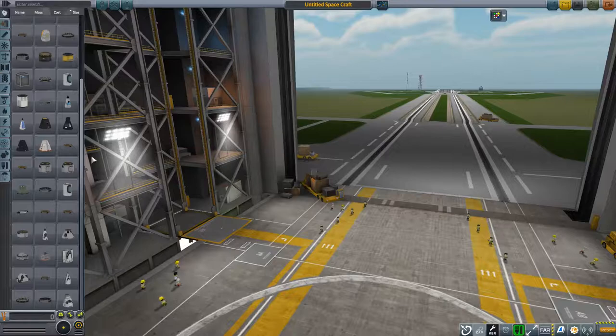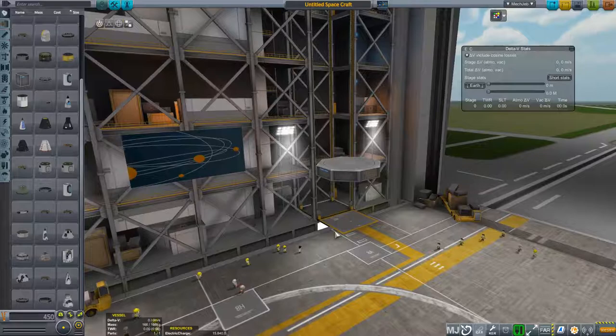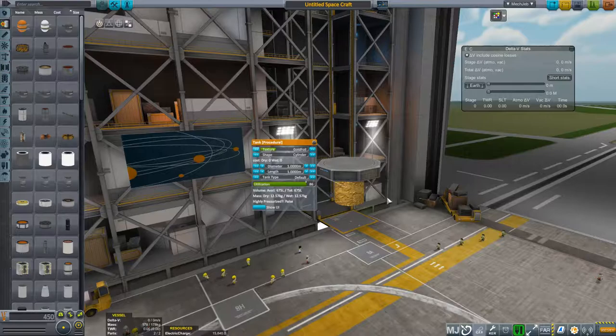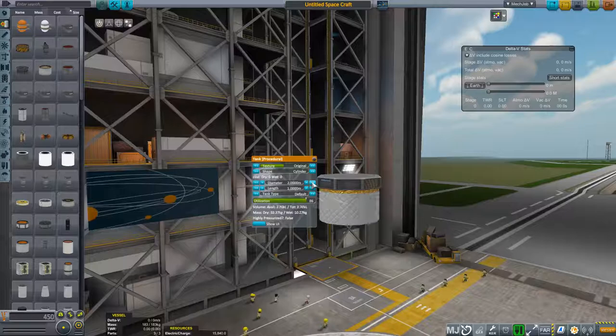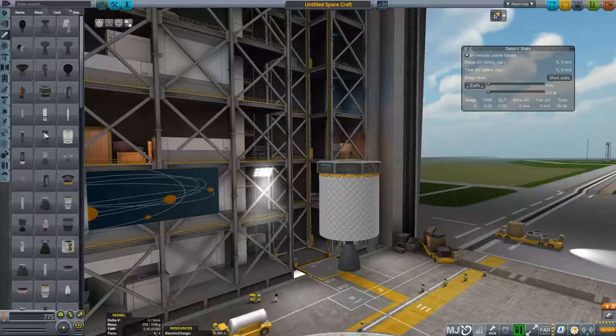For this, I'm just going to have a little survey probe — I believe it's this one — and the goal is to get this core onto the surface of the moon. To start off, let me add a procedural tank, color it gold — this is going to be used for my RCS fuel. Diameter I'm going to bring down to 0.1. Here's going to be my main fuel tank. And for the engine, I'm just going to use the Asterisk engine.